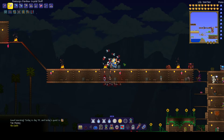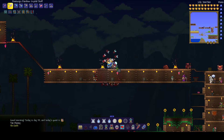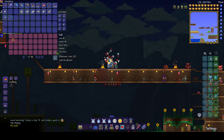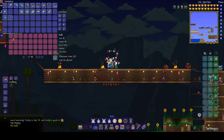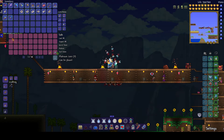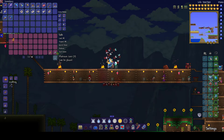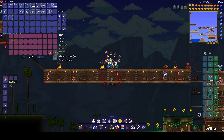I usually use the safe for potions, or the piggy bank for potions. And look — three platinum, 36 gold. That's a lot of money after Moon Lord. Or actually, that's not a lot of money after Moon Lord because you've probably already collected everything, but it can be a worthwhile amount of money earlier on.